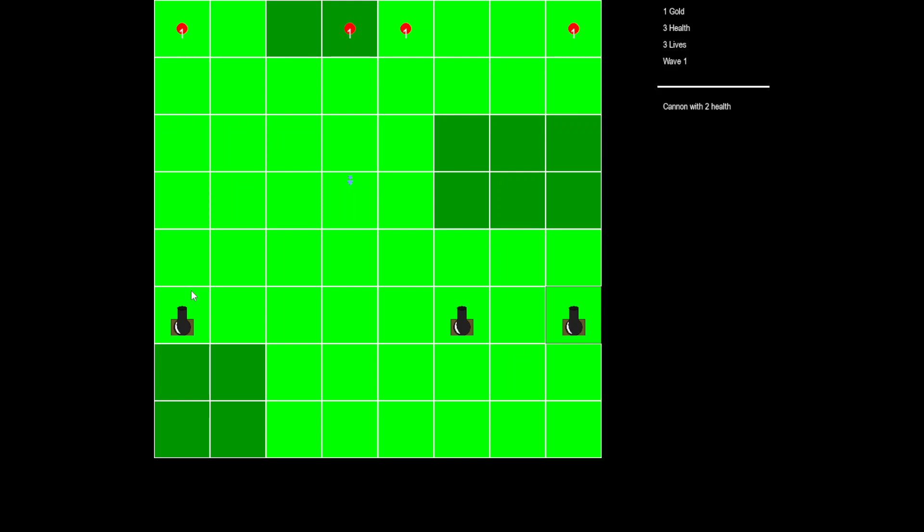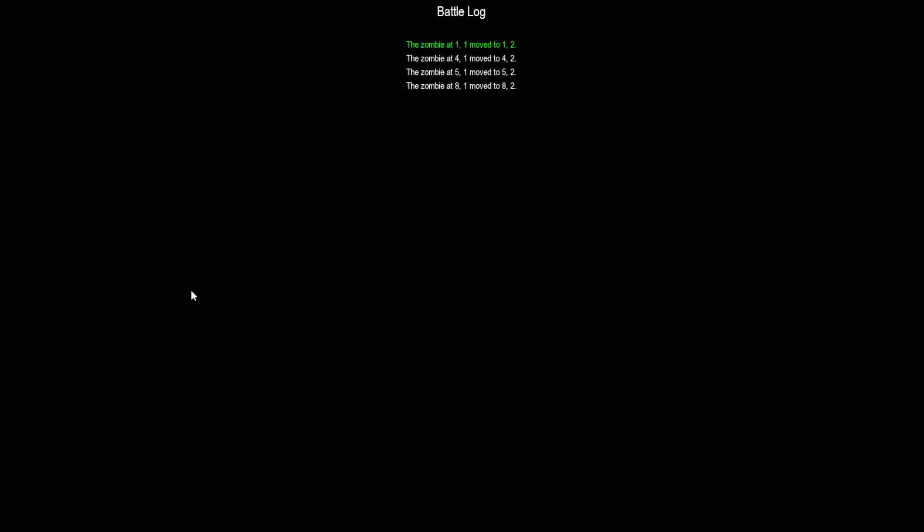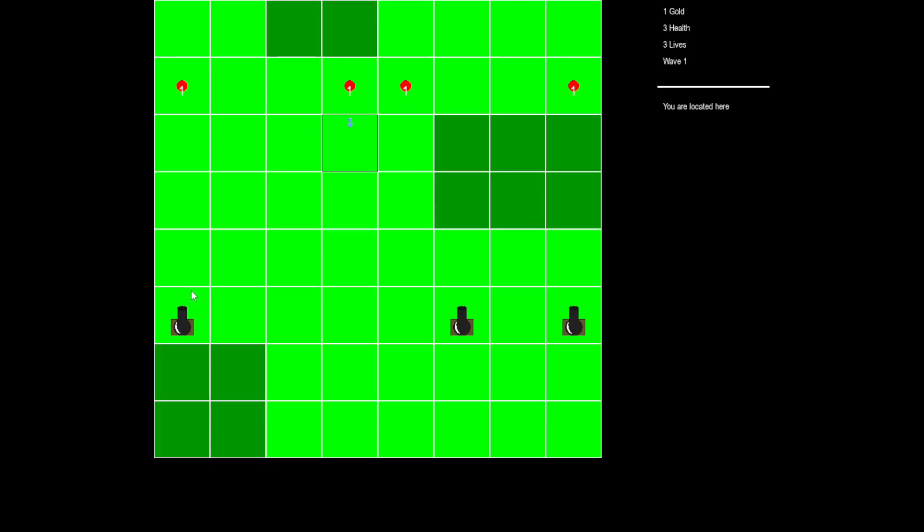Let's begin the wave. Wait, is a trap incoming? Well, can you really consider it a trap if we already knew it was coming? We'll just figure it out as we go. So we have four zombies with two health at 1-1, 4-1, 5-1, and 8-1. For our first move, we're just going to go up and end our turn. And remember, since these are all at two health, two hits is an insta-kill, so it'll make it easier for us.